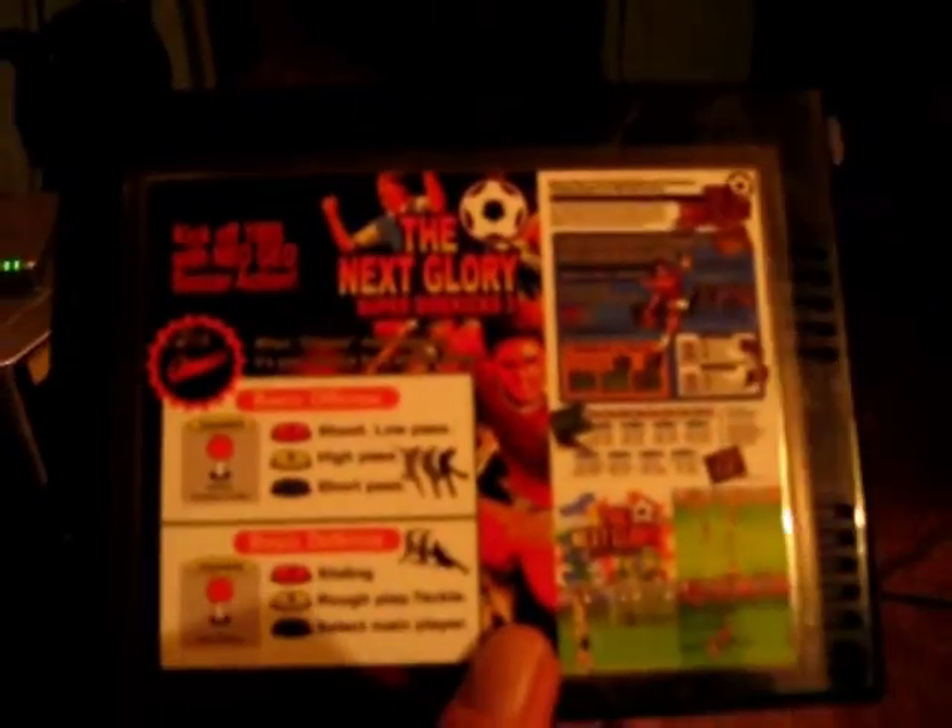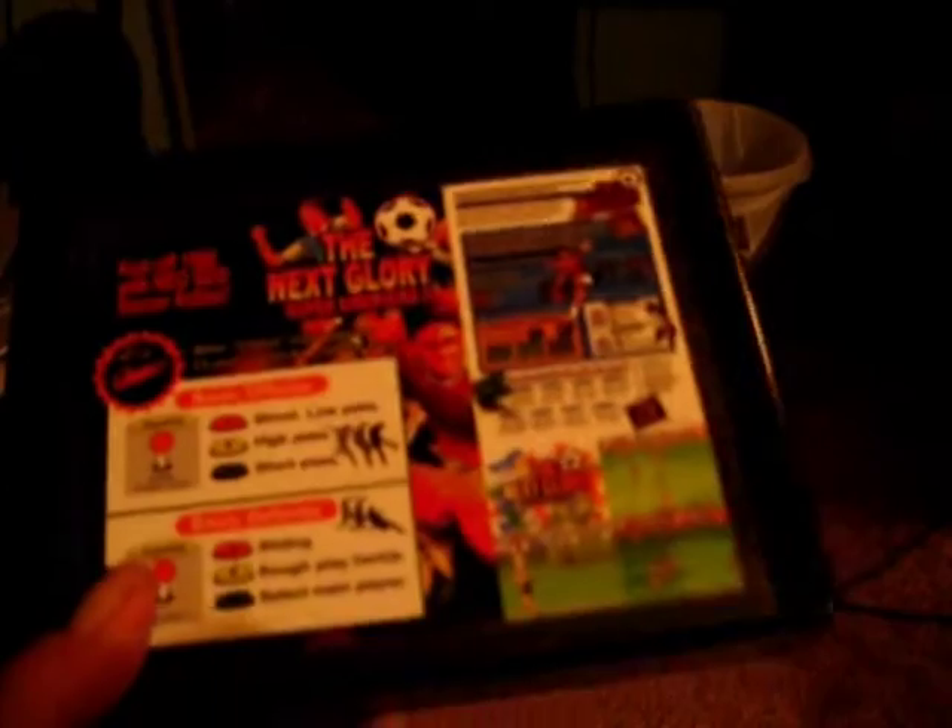Second thing: Super Sidekicks 3 — The Next Glory. Again it's got the instructions on there. Never seen this either. There's a G rating on it — I don't know if that was genuine or what the go is. But that's that. So yeah, another MVS cart with a bit of packing stuck in the cart. I bought those mainly because I don't have any sort of soccer games, so I thought I'd better buy them.